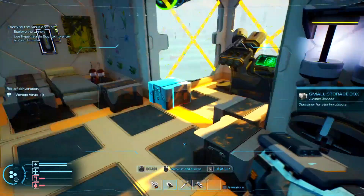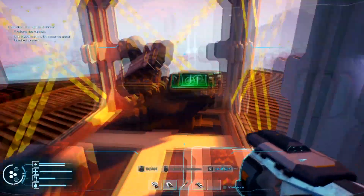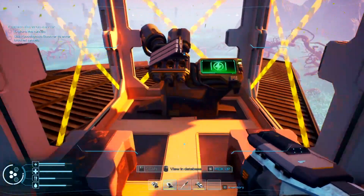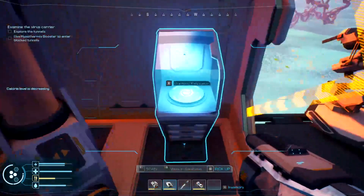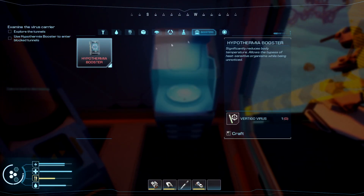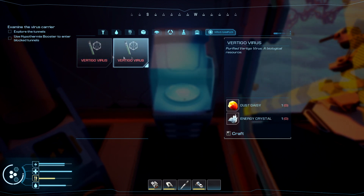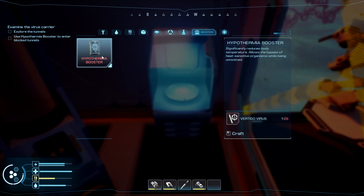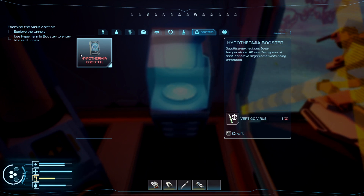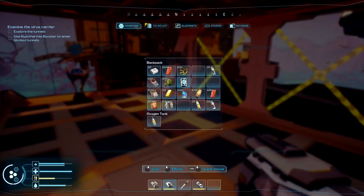After you finally isolate that virus, go to your research center and you'll be able to click on something that will let you build the hyperthermia booster. Once you create the virus with the dust daisy and the energy crystals — there are tons of those down under the dust — make this hyperthermia booster out of the virus. I've already made it, this is it here.